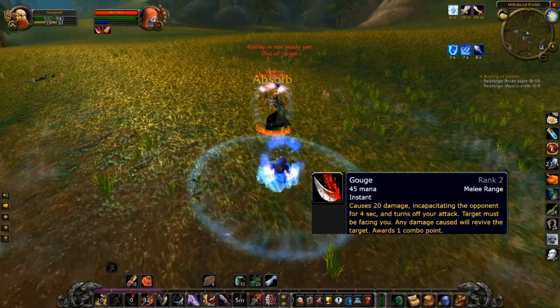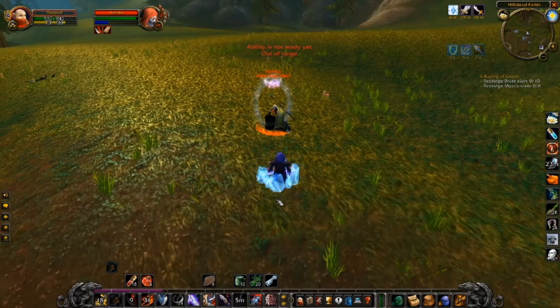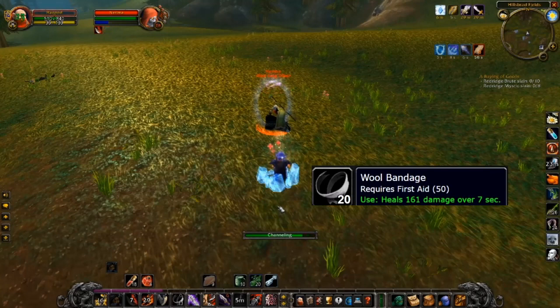I use the time to bandage myself — I could have used it a bit earlier but it gives me a little more HP. Might as well use the time since I can't do much else. He's disabled so I can't even throw my knife because he's too close, and I don't want to hit him right now because then he'll break out of the sleep while I'm still frozen.